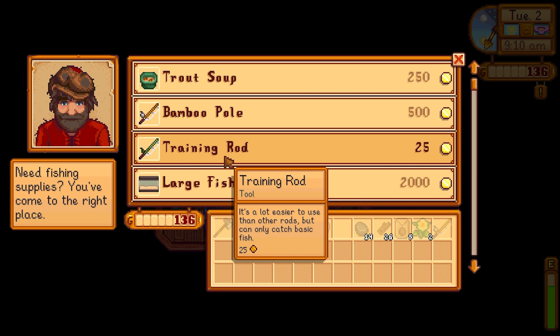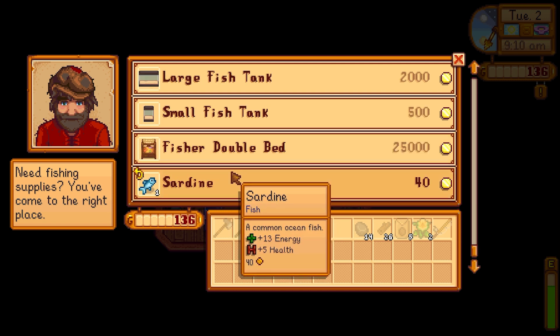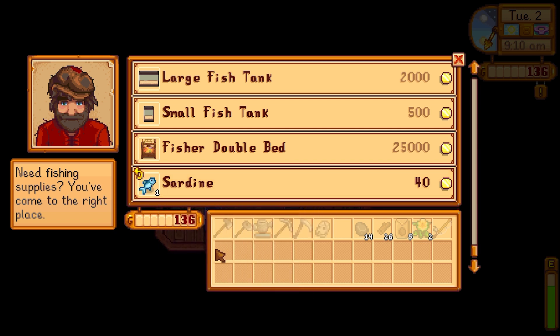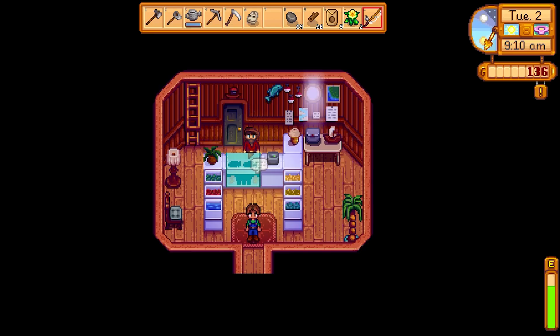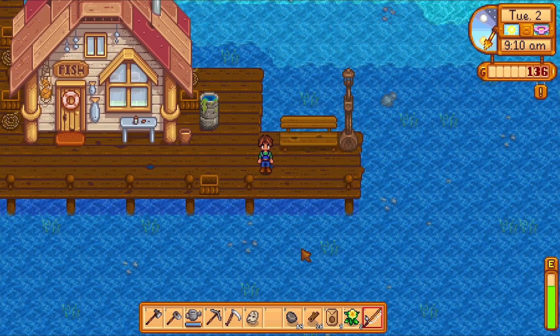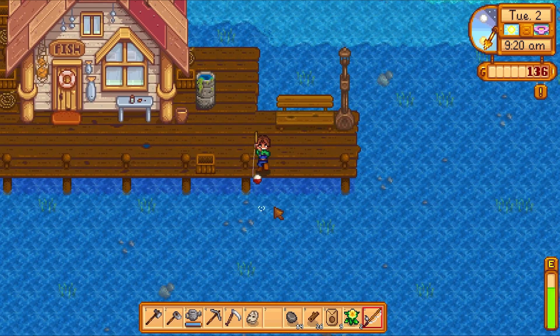Training rod — it's a lot easier than other rods, but can only catch basic fish. The sardine gives me back energy. So I can take the fish back from him. That's interesting — I never knew that. I don't know if that's a new addition or not.